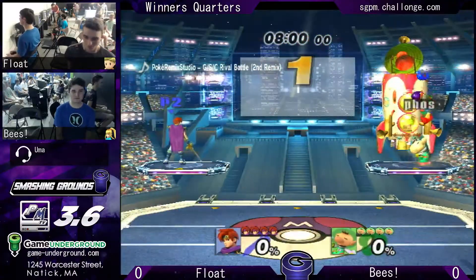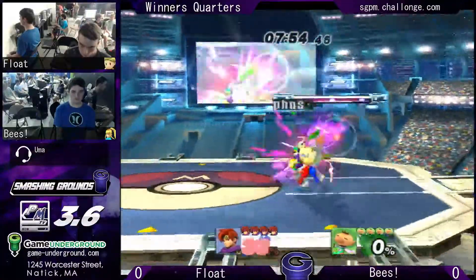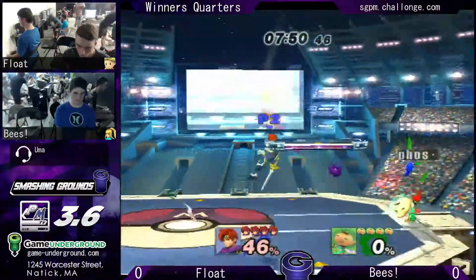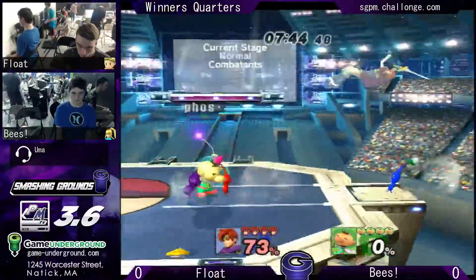Bees is playing his longtime secondary, now main, Olimar. Float's playing his longtime secondary — now I don't know what's happening — Roy, and he hasn't done a single lick of damage, not a one.